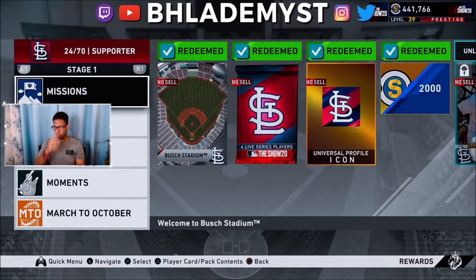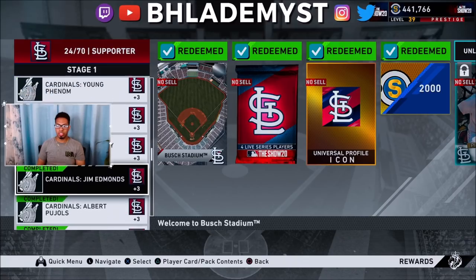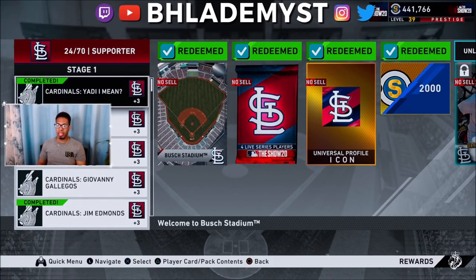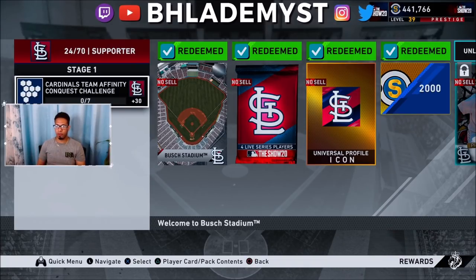For stage one you need to get 70 points total. How do you get these points? There are a bunch of ways. You can play March to October, which awards points toward the team affinity progress bar. You can do moments, which also get you points — it will display how many points you'll get, and once you do it once, that's the only time you get points. Collections involve completing the entire team collection, and the conquest map, usually added later, gives an extra 30 points.